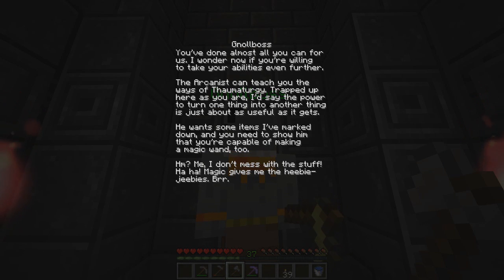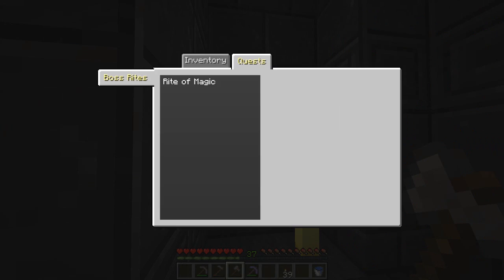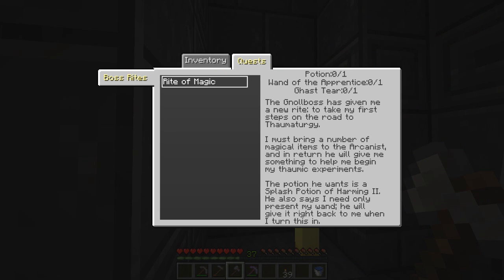Magic gives me the heebie-jeebies! So we now have the rite of magic, which requires giving him one potion, one wand of apprenticed, and one gas tier. The Nullboss has given me the new rite to take my first steps on the road to thaumaturgy. The potion he wants is a splash potion of harming two. He also says I only need to present my wand and he'll give it right back when I turn it in - so I can make the wand of apprenticed and he'll just verify that I made it.